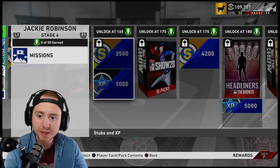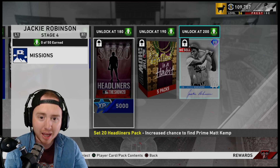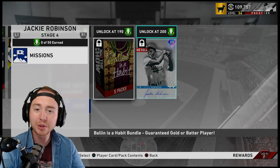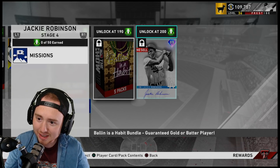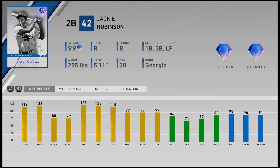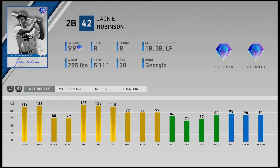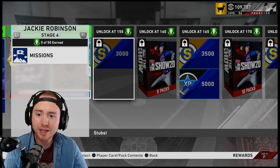The rewards are incredible: 3,000 stubs, five packs at 3,500 stubs; 5K XP and 10 packs at 4,200 stubs; 5K XP, a Matt Kemp Headliner pack, and a five-ball-in bundle pack. It is an insane amount of packs. The 99 Six-Series Jackie Robinson himself is a pretty insane card — incredible contact, passable power that gets the job done. I'm pretty excited for this Jackie and we'll definitely be utilizing him in our lineup.